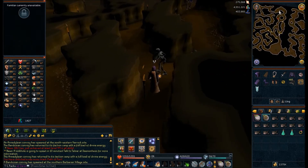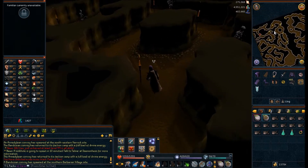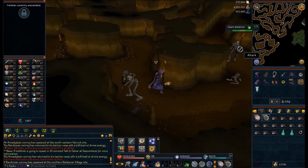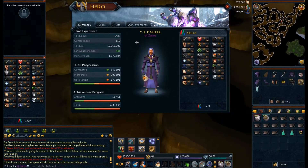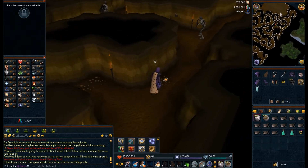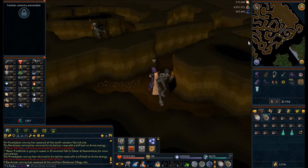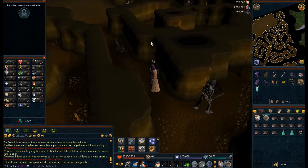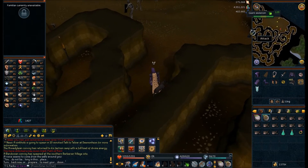Those are the skeletons — no sign of shadowhounds. It's kind of handy that my combat level is at 138 — I thought I was at 142 — a lot of things aren't aggressive towards me, so that's fantastic. There we go — shadowhound, and they're even lower level than the others. Tons of skeletons.